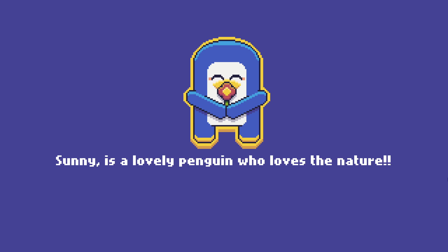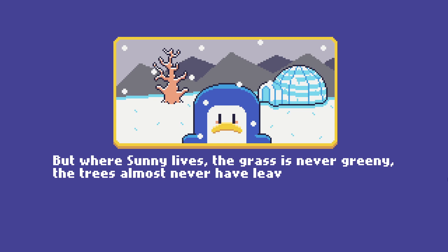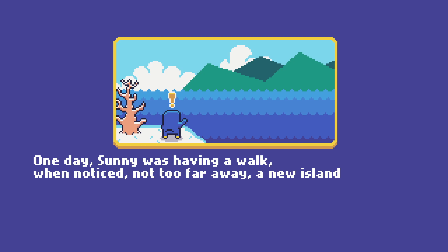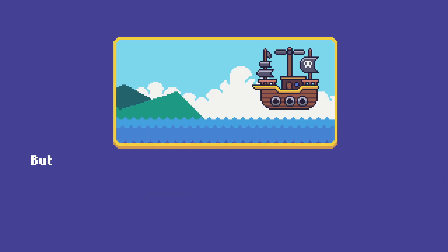Sunny is a lovely penguin who loves nature. But where Sunny lives, the grass is never green, the trees almost never have leaves, and you can never smell the flowers. One day, Sunny was having a walk when he noticed, not too far away, a new island. That place seemed so green, warm, and alive, so Sunny thought it would be a good idea to go there.